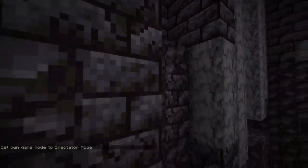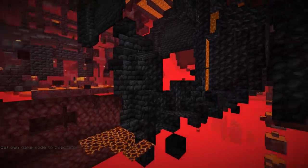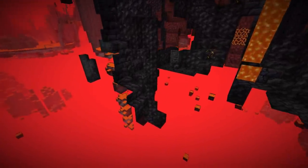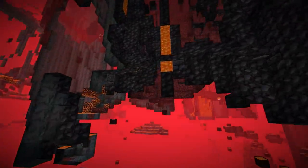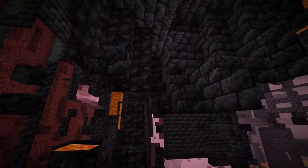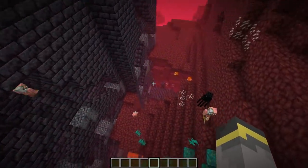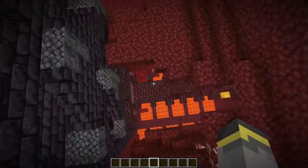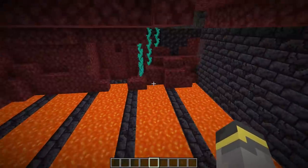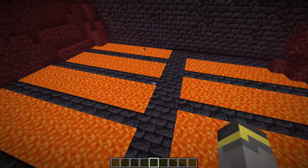Flipping into spectator mode to speed things up: the structure winds down quite a long way but unfortunately doesn't really lead anywhere meaningful — just long hallways with no chests. Sliding back to where we started, if we look down we find a bridge. Jumping down onto it reveals a really cool room with lava, organized and looking really nice.